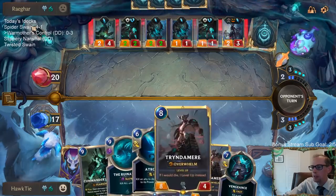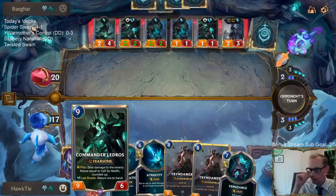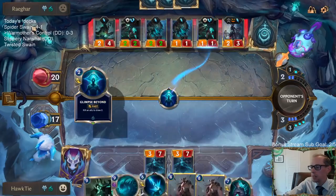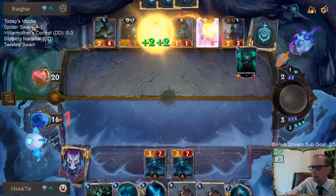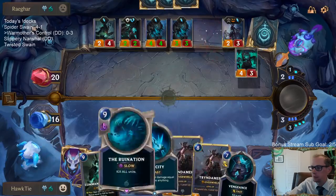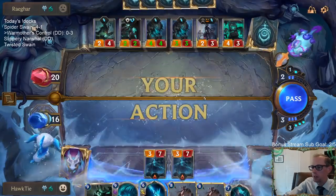Tryndamere and Ledros are the worst cards to draw in your deck, and we've had a bunch of Tryndameres and Ledroses in all these hands. I think this is three games in a row of us having two Tryndameres in our hands. These are the two worst cards to draw in every matchup.